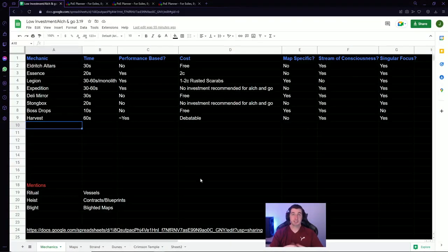In my opinion, the best league mechanic this league for doing low-investment Alc-and-Go stuff is Altars. Altars are probably the best — I probably wouldn't put an Atlas passive tree together that didn't have some kind of altar farming on it. It's just free, easy money and it's always really good. You can drop a three-stack of Awakened Sextants from altars really easily with map currency items and you're going to get nine chaos right there minimum, probably more if you're selling bulk.